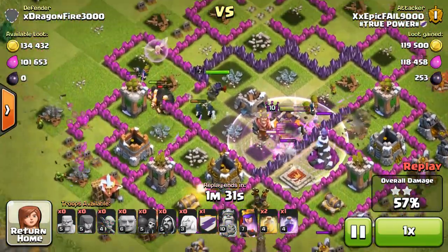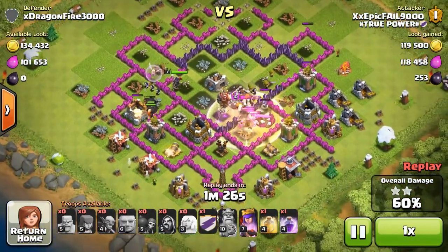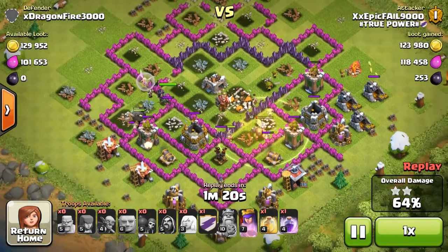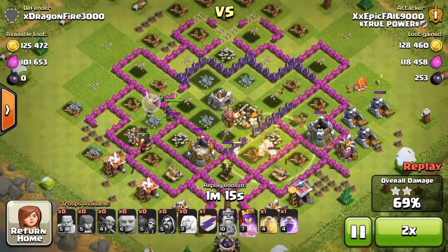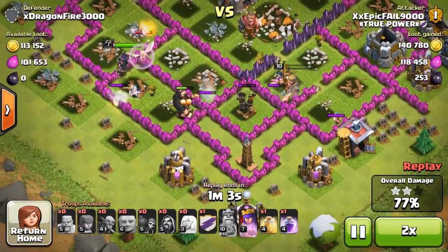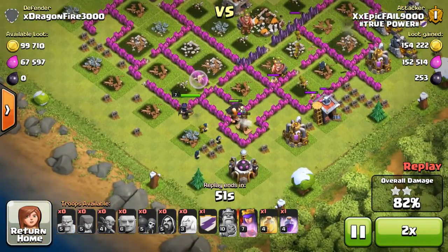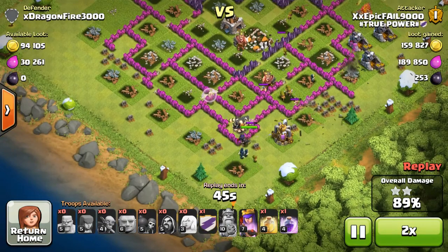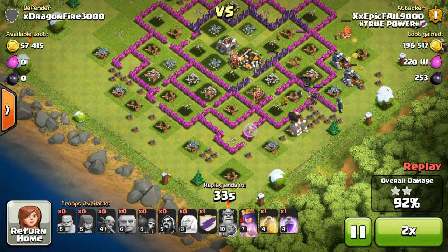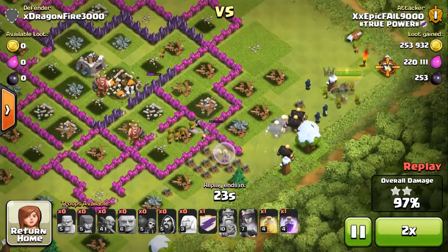You just need the hero ability. I've got level 10 and level 7, which isn't too bad. I'm going to put a heal spell here, trying to make life a little easier. The cons of the strategy are that well-placed spring traps will kill your giants. Also, it's kind of hard to use against some bases because some are like anti-giant bases, which isn't good.